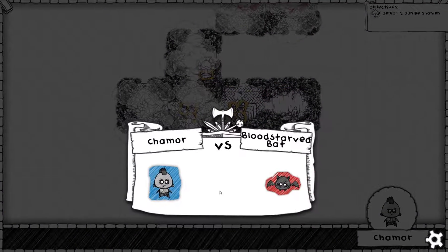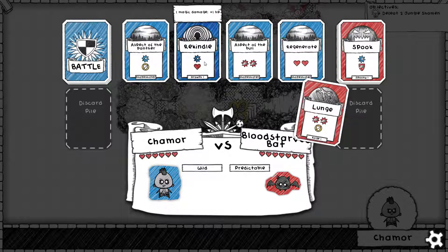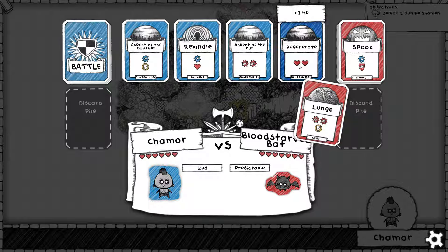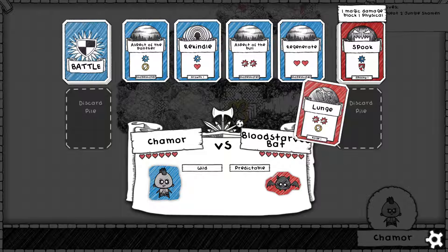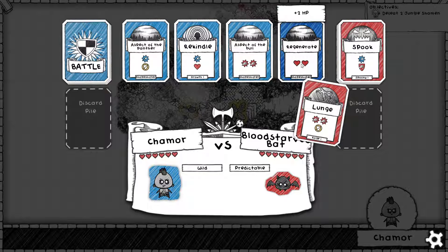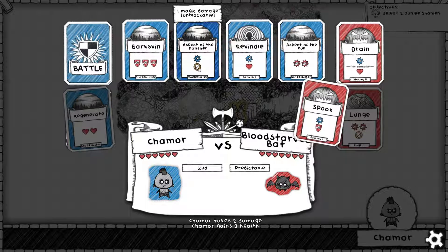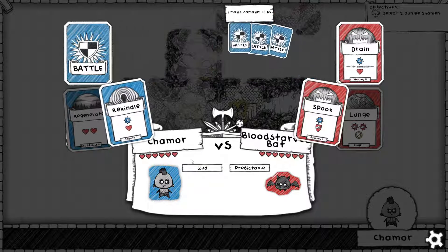First opponent is a bat. Come on, show me what you can do. Wild starts with Growth One — I don't know what that means. It starts with Rekindle, that's pretty good. Has Regenerate, Aspect of the Bull, and Aspect of the Panther — all Shapeshifter abilities. The bat's going to use a blue attack with red block, so I need to use my red attack here so I can use my blue attack next, or regenerate. If I do this I'll basically block out his damage, so let's go ahead and do that. Then I'll do Aspect of the Panther — actually let's do Rekindle. I'm basically back to full health again.